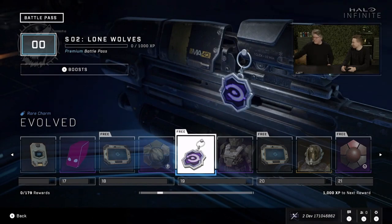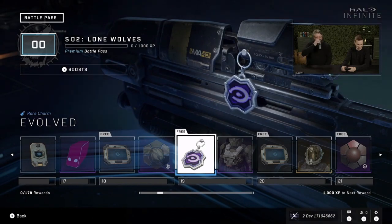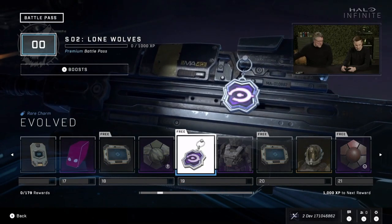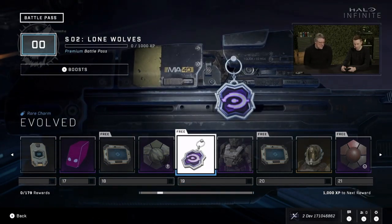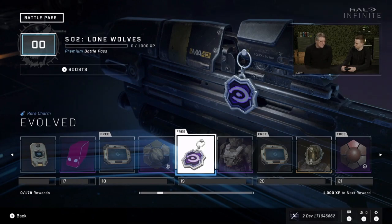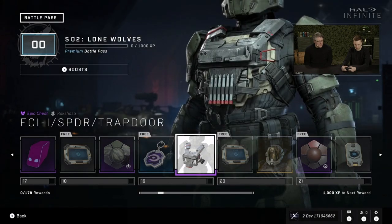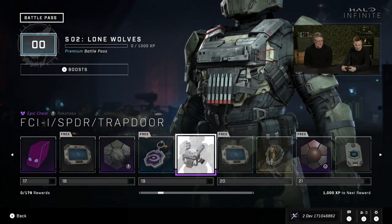One of my favorite weapon charms is the Combat Evolved one — toss the Plasma Grenade, launch the weapon to you, pick it up, go on a tear. There's also the Extermination weapon charm that'll be available with Twitch drops this weekend at Kansas City, so I'm looking forward to having both of those.